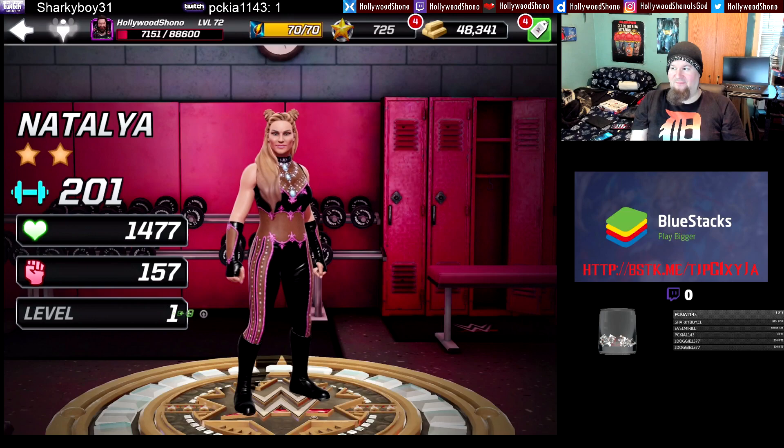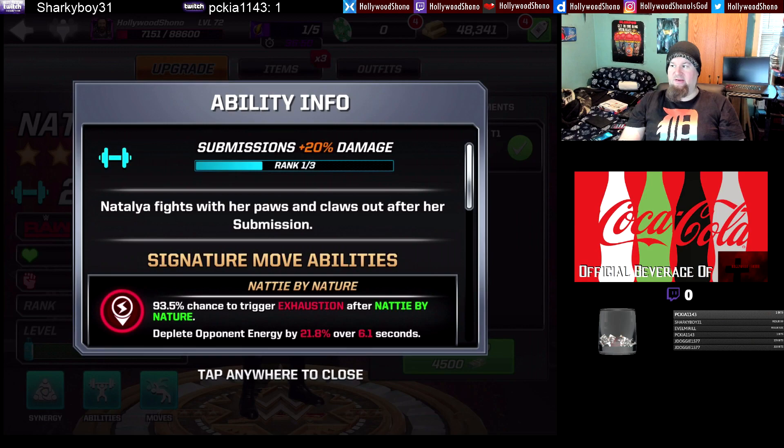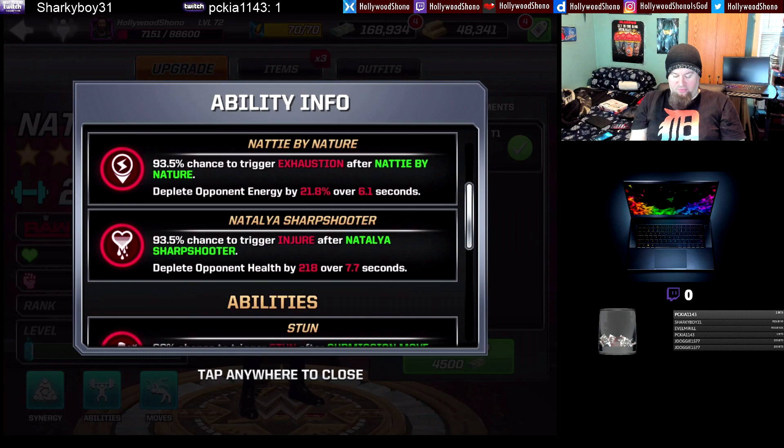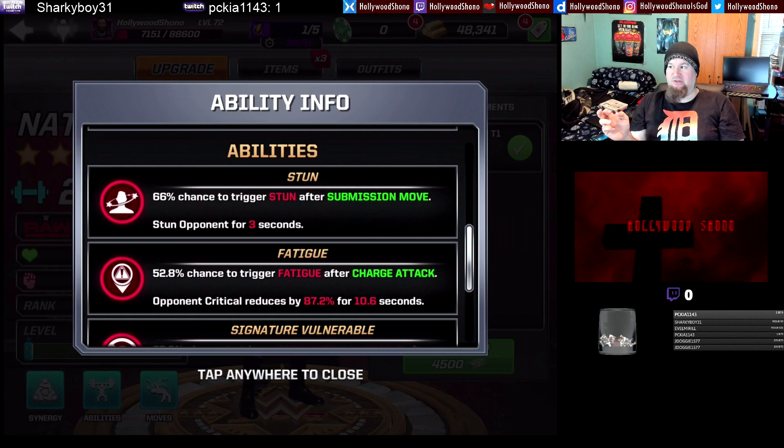Natalya is a female powerhouse on Raw to counter Nia Jax. Her abilities include extra damage on submissions, a 93.5% chance to trigger exhaustion after Natty by Nature, a chance to trigger injure after Natalya's structure — kind of like Ted DiBiase triggering injure after a submission move — and a stun after a submission move as well.